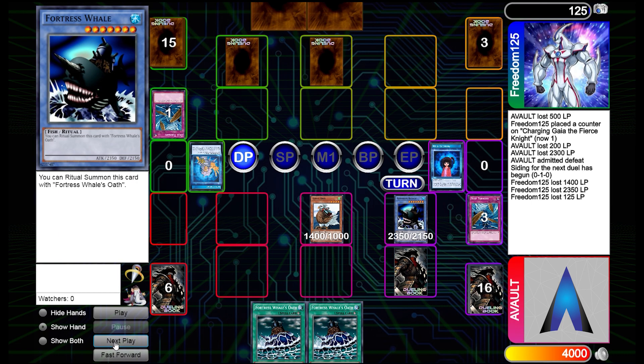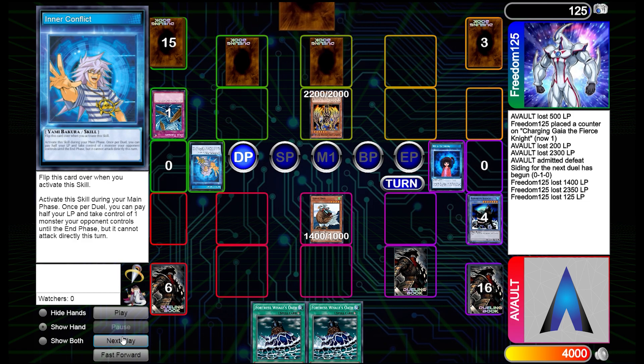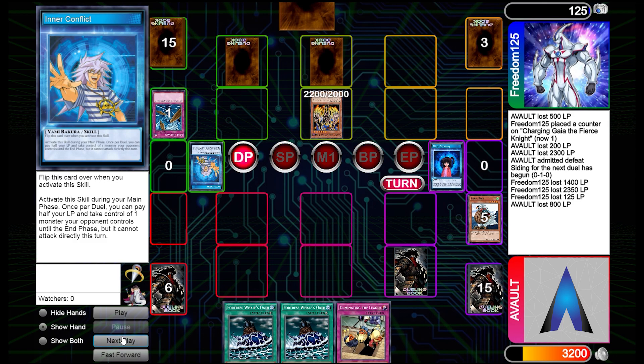They play Dust Tornado, popping our Dust Tornado, which is unfortunate, but we go for more extra damage anyway. You can see what a top tier deck really means when an opponent plays against a casual deck like ours — Inner Conflict right here steals our Fortress Whale and tributes it. They have a simple way to out a resource. I wanted to challenge myself and see how far I can take it.